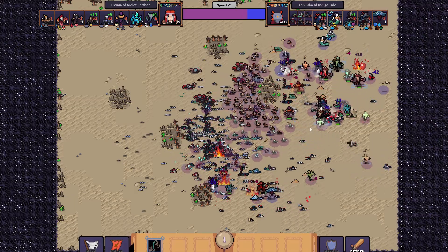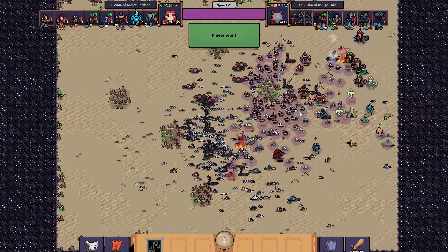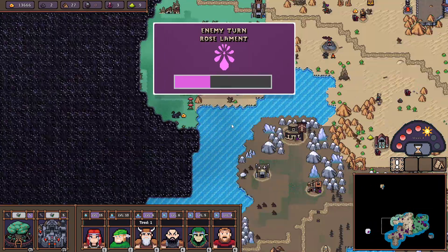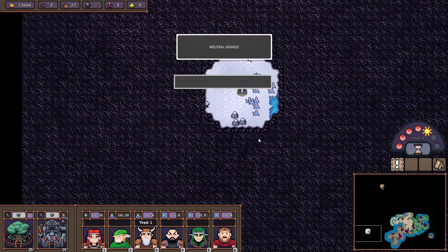My antlered elites are actually doing quite a good job. There we go — that was a failed attempt on their part. Now that army, my secondary guy probably cannot take.